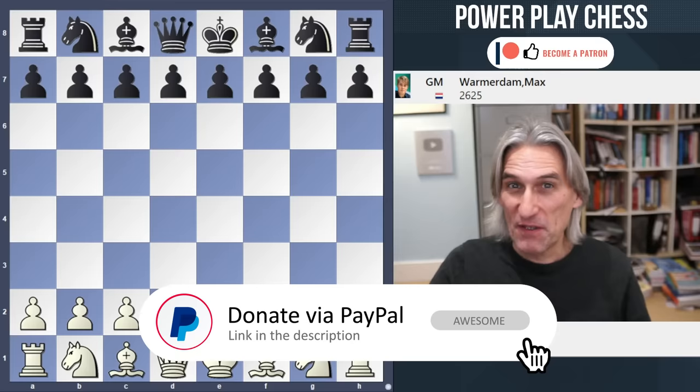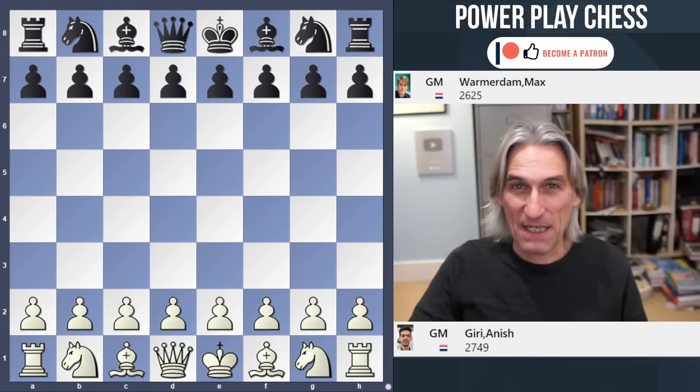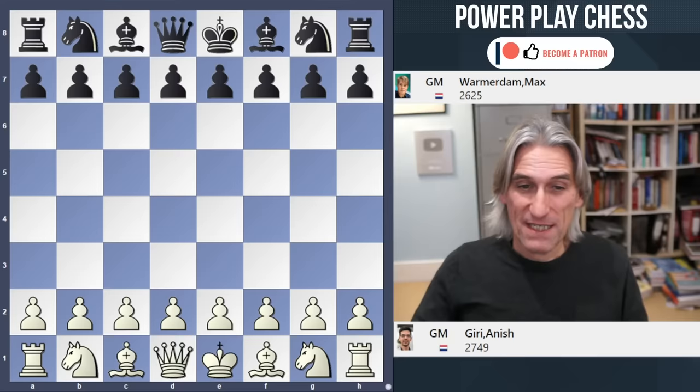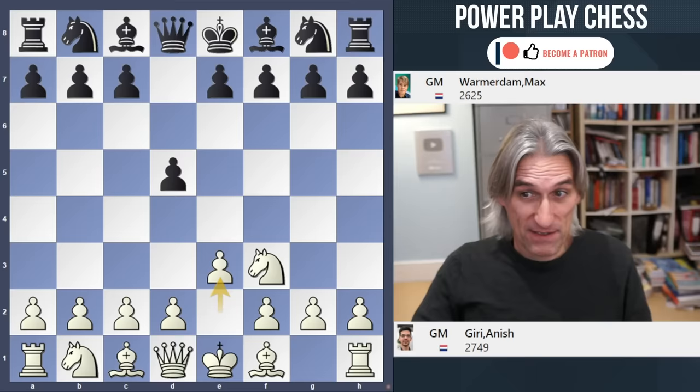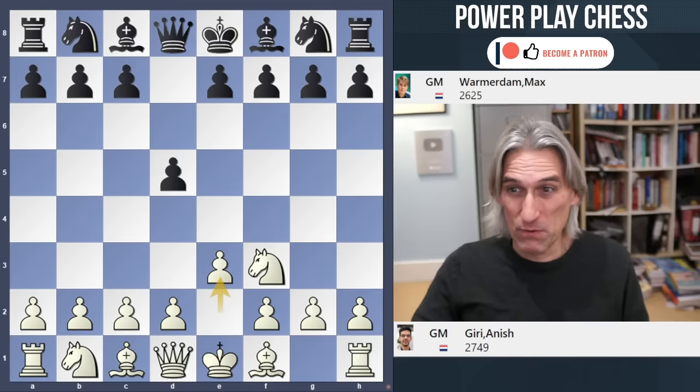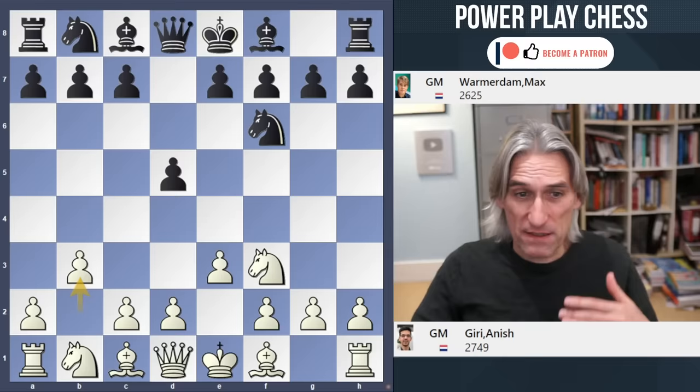It's the final round of the Tatar Steel Masters and I'm looking at the four games that featured the five leaders going into this final round. Next up we have Anish Giri against Max Varmadan. Giri started the tournament incredibly well, had a dip in the middle, but came back into contention in the final rounds. He's got white against Max Varmadan who's right at the bottom of the tournament.